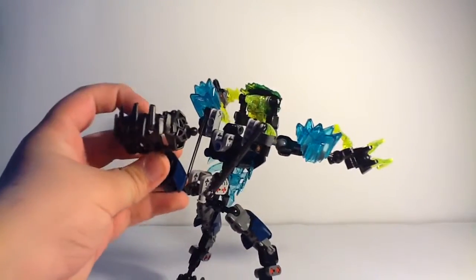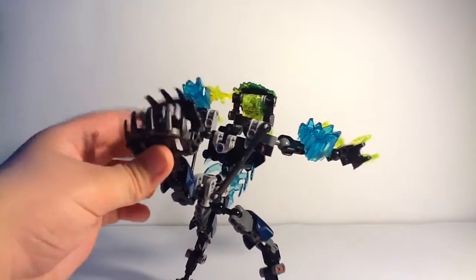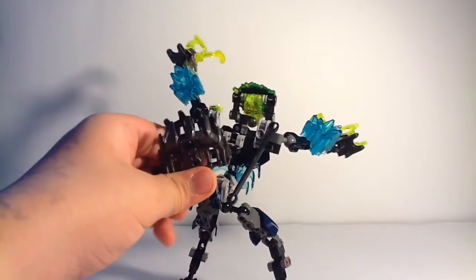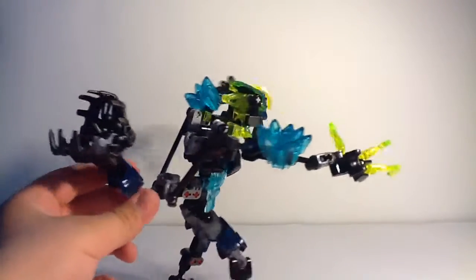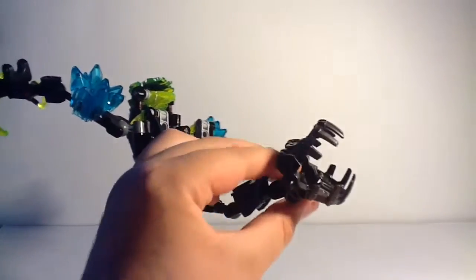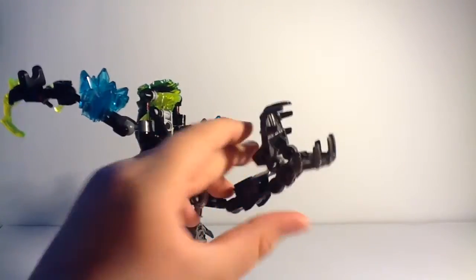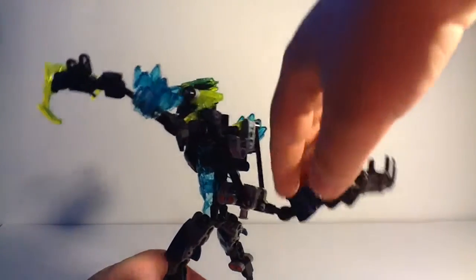So basically, the tail — I'll just show you — it is a Shadow Trap, so you can just go... And that makes me believe that this army is definitely created by Umarak, because the only thing — the Destroyer, since he looks like Trans Neon Green — that's why the Trans Neon Green is running through these guys. Not just that, but he knows of Shadow Traps because he probably created them. So you get this Shadow Trap tail thing, which is cool — it closes up — and really it's just for storing Kopaka's mask that comes in the set. You pull the tail down for the arms to go up.